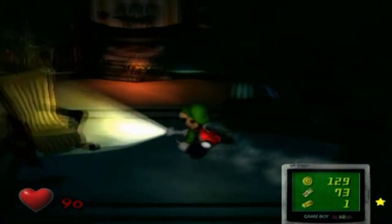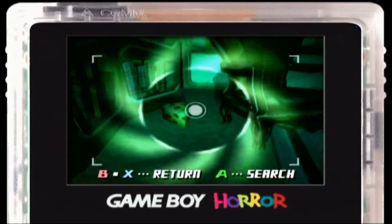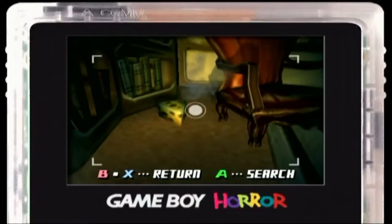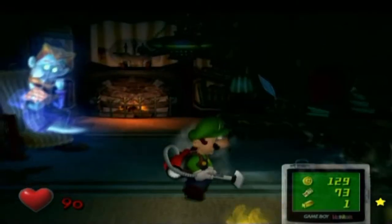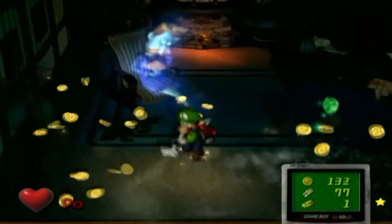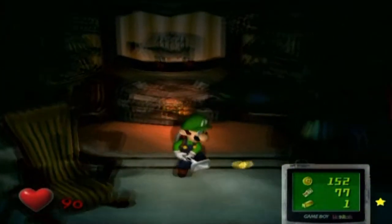If you come over here and aim your vacuum — the Poltergust — up toward the bookshelf, there is a book that will start flying toward you. I recommend grabbing that before you grab the Speedy Spirit, just in case. Because if you lose the Speedy Spirit you're going to have to restart your save. You could lose out on a few Speedy Spirits and mice, but I highly recommend trying to get as many as possible to get the A-Rank.